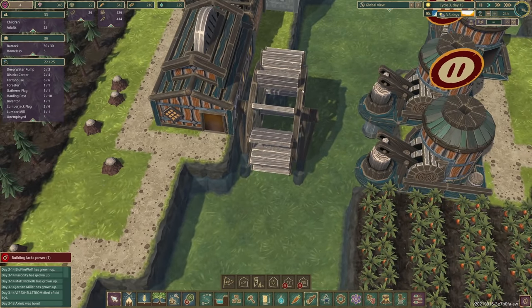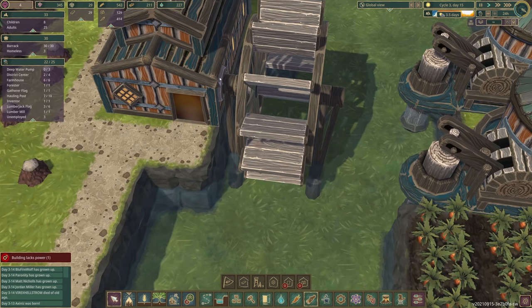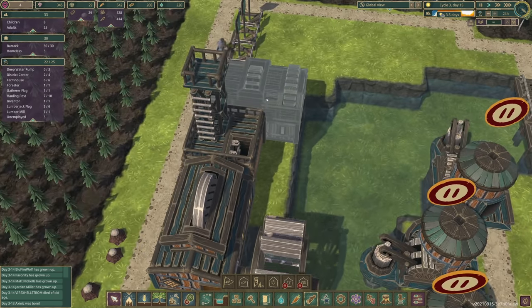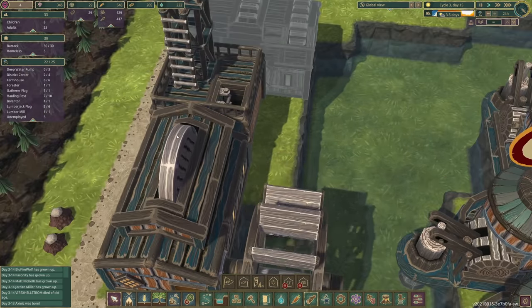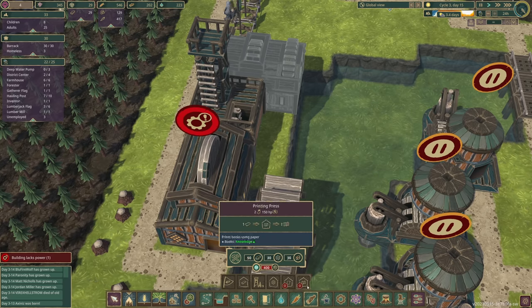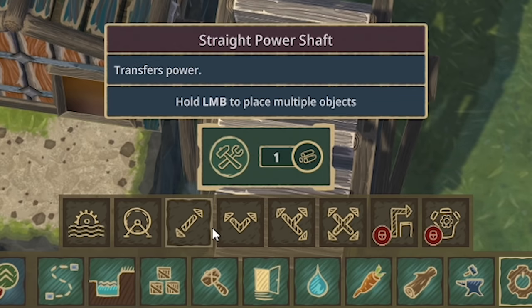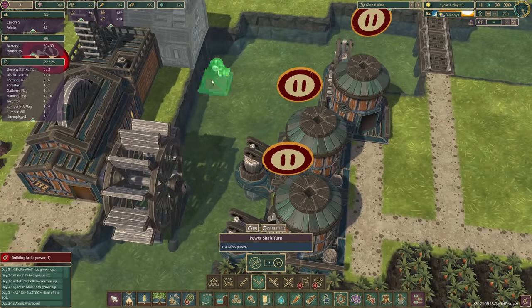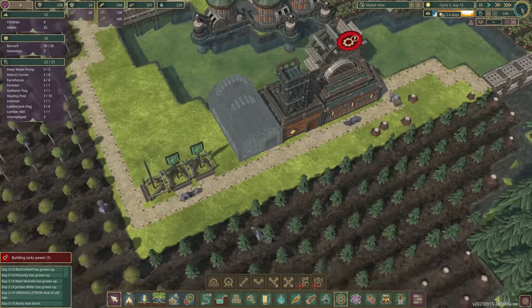Essentially how the shafts work: when this wheel spins, it's connected in there and provides power to the building. The lumber mill's saw turns from this. If we wanted to extend power further, we'd use these different sorts of shafts — like sticking one in there and doing an arm over to another building. But I think because they're all connected, that should just be good as it is.